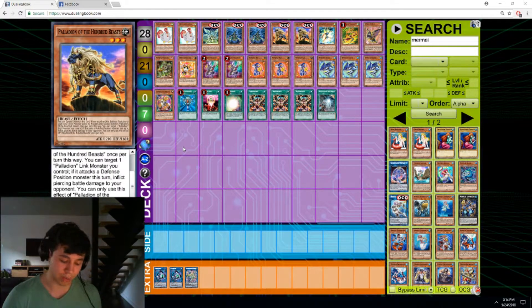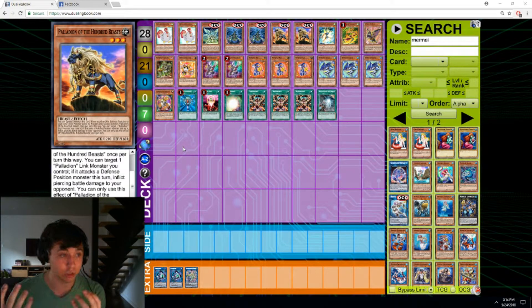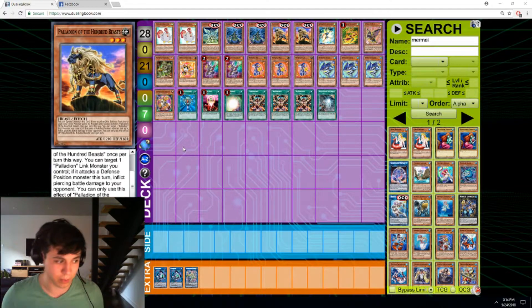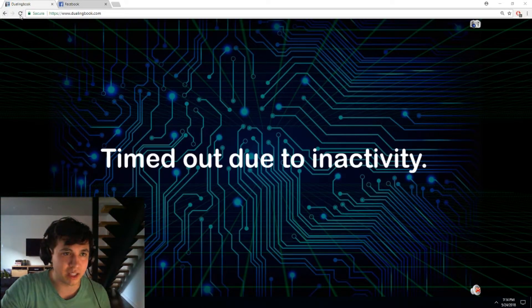So you'd ask yourself, if we don't draw Transmodify, what can the Palladians do? Well, if we have a combo in hand, the Palladians serve no purpose, because Wind-Ups are the most efficient combo users in the game. If you've looked at any Wind-Up combo, Wind-Ups are the most efficient combo deck in the game — maybe Insectors are just as efficient — but both decks are insanely efficient, and adding in a random level 3 to spice up your combo won't make your combo better, because your combo's already in the top one percentile of best combos possible.